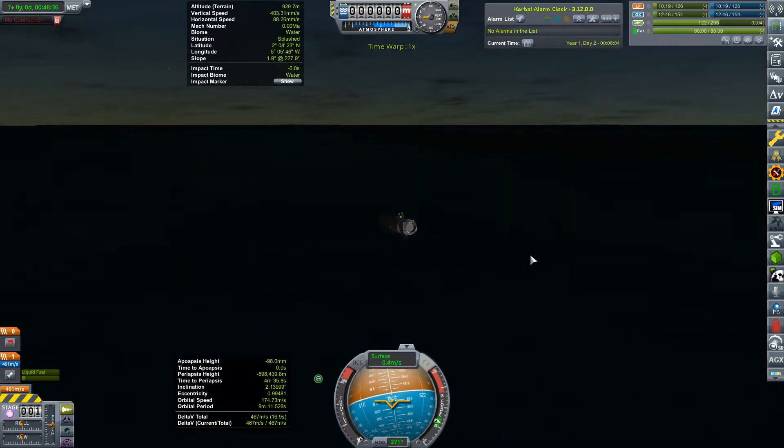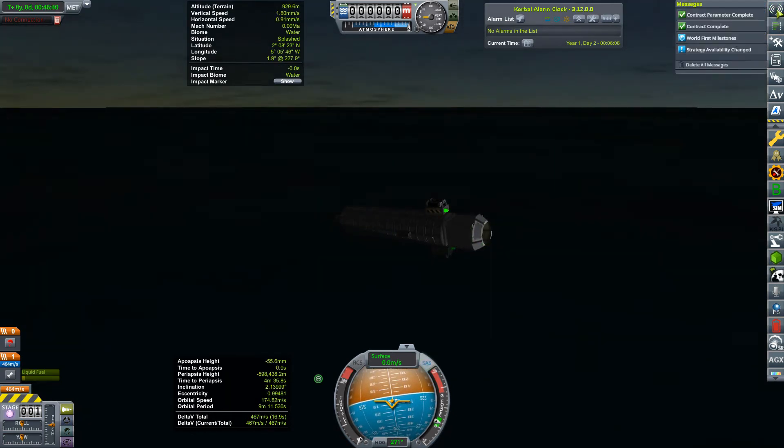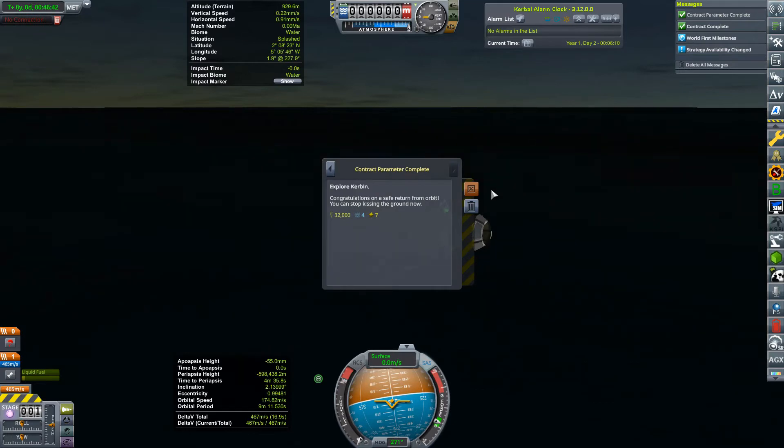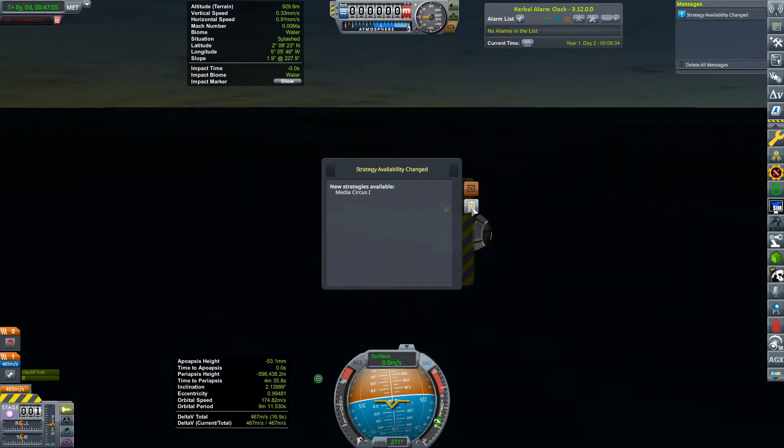We are down and the probe has survived — that's the important thing. Let's just check our messages. Explore Kerbin — that's the contract completed. 32,000 funds, four science, and seven reputation. Lovely. And we've now got one of the world's first milestones completed — that's another 24,000, two science, and five reputation just for getting back. How wonderful. Oh, we've got another strategy available as well.